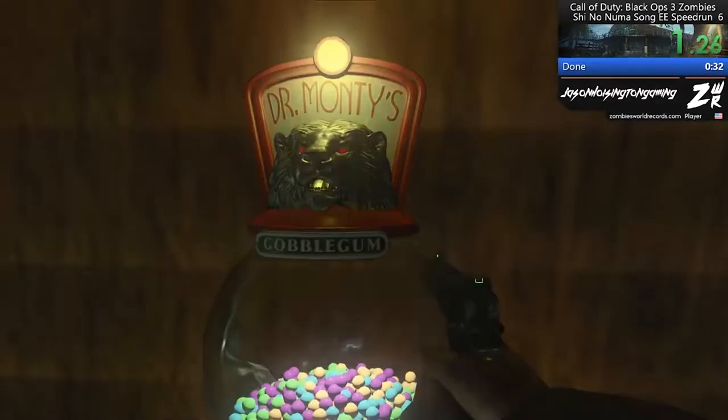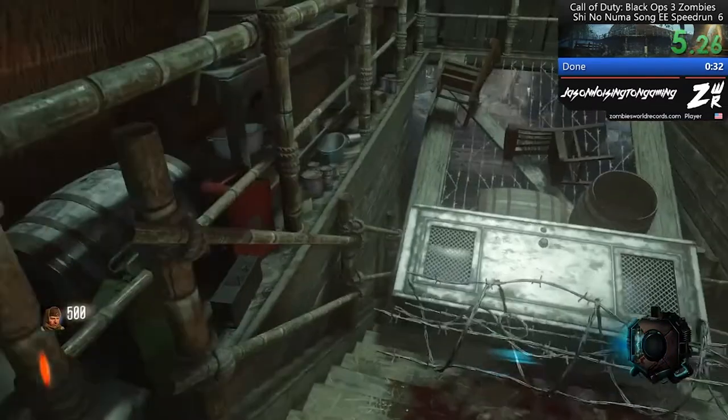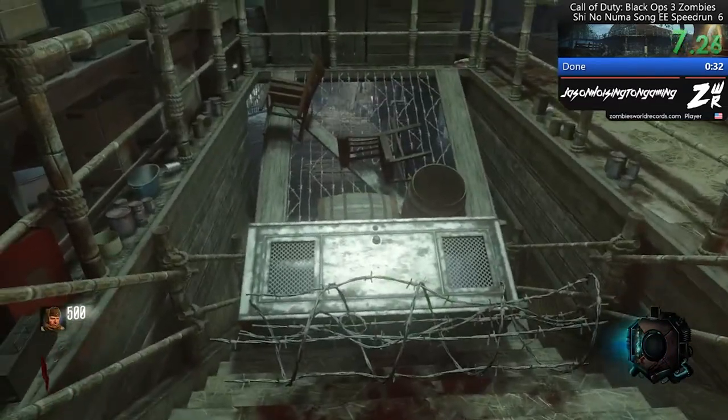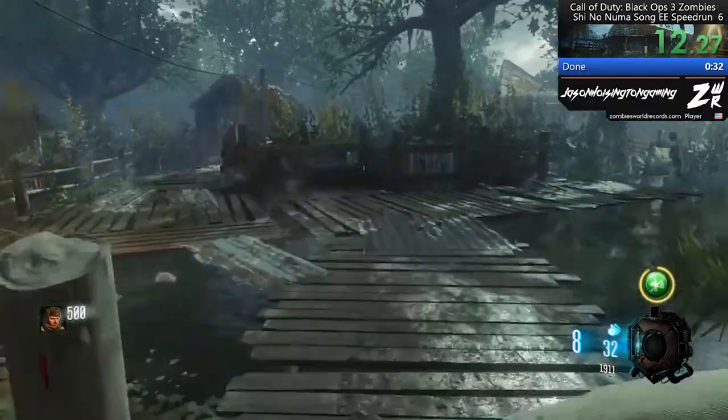Hey, what's going on everybody? Jason here. Welcome to a new video. Today, I'm bringing you probably the quickest speedrun you'll ever see. This is the Shinonuma Easter Egg Song speedrun with Mega Gobblegum. Pretty straightforward, pretty self-explanatory, so I'm just gonna let you guys enjoy the rest of this video.